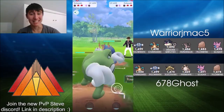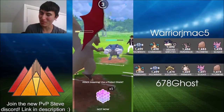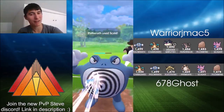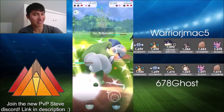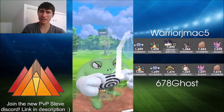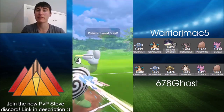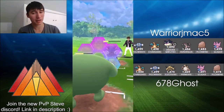We'll see if Warrior J-Mac is running Dynamic Punch, because if he is, it puts Ghost in a tough spot. Catches a move onto Charizard — it is a Scald, so going to take Charizard out. That puts Ghost in a little bit of a better position, just wasting a bunch of Warrior J-Mac's energy. So now Ghost is in a better position if that Poliwrath does have Dynamic Punch.